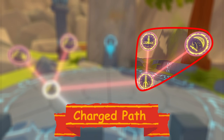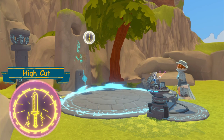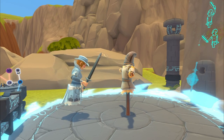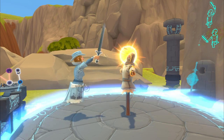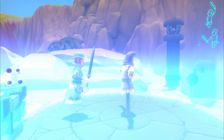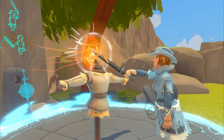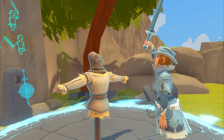Charged Path. High Cut: Raising your melee weapon above your head for a short period of time will charge it for the next hit, dealing extra damage. A great skill for a fight starter.